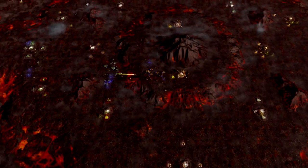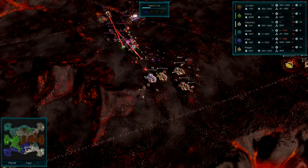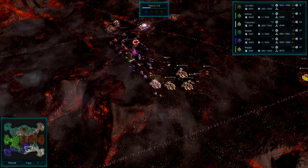Murga is a long and narrow 3v3 map surrounded by lava. Duel with your lane opponent or combine attacks with your teammates for a decisive push.